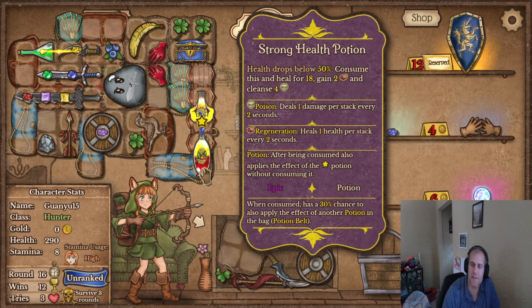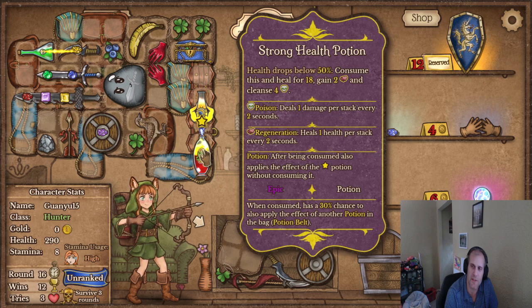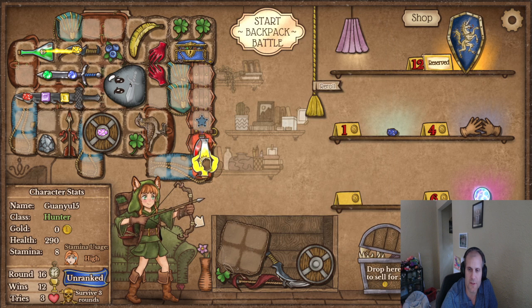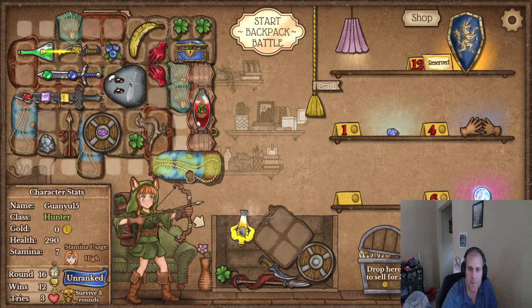This says: out of stamina, consume this and regenerate four stamina, gain one bonus. This says health drop flow 50: consume this and heal 18. So this is going to go off first. I don't think they're actually going to do anything quite frankly — we need to do this.